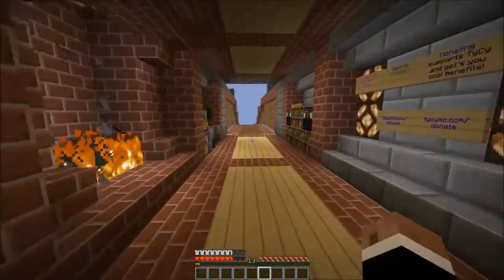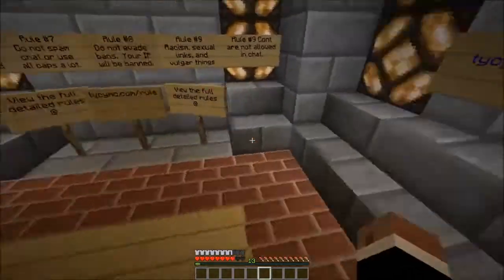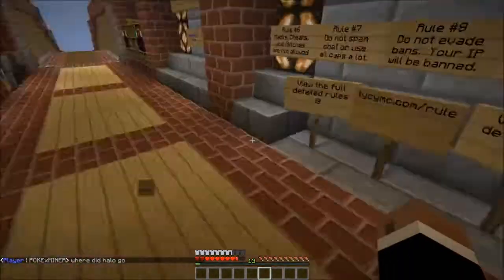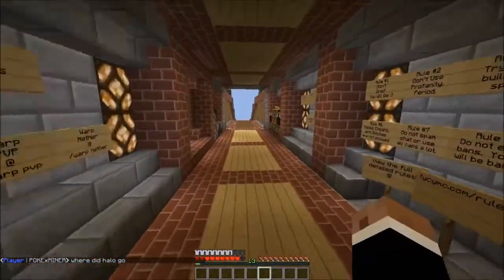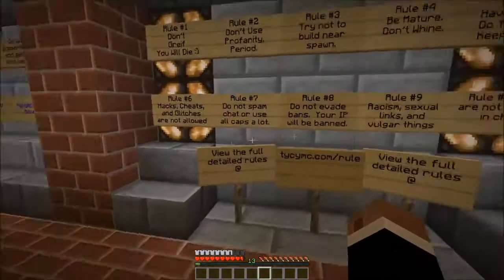I'm just going to show you the server. It's baby about a PC server — well, not his server, but he shows the server to other people like his channel. So his channel will be in the description, also the IP address will be in description. So first of all, when you join a game, this is what you're going to see — the spawn area right here.